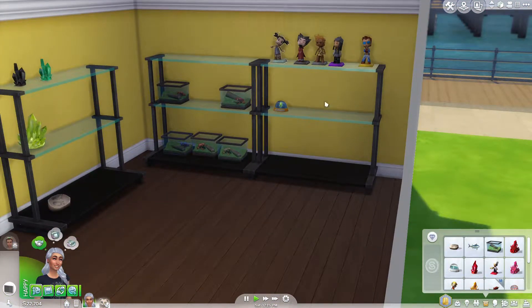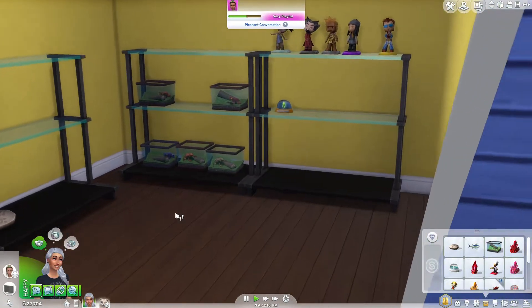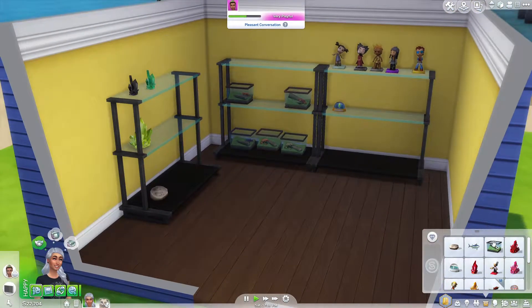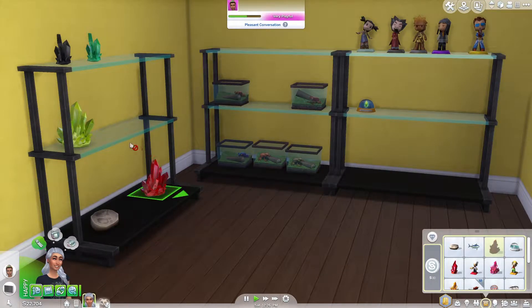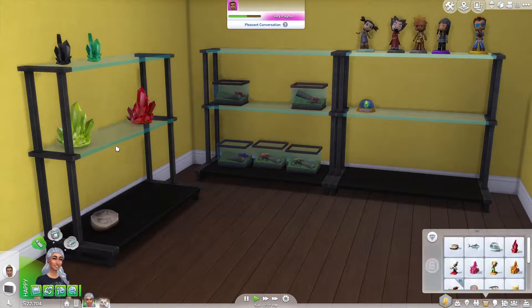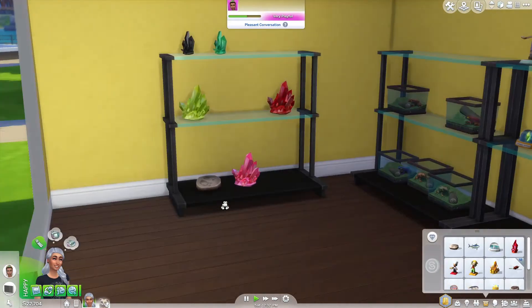By the way, our collectibles came back — our collectibles — because remember they were disappearing when I placed them, but that's good. And I was going to just place them, okay, now they're just doing it again. Great, because I placed a couple of these and they showed up fine, but now it's just like, yeah, screw that, that's not happening. I'm wondering if it's the shelves that do it, honestly, but I don't have a real clue as to what the deal is.